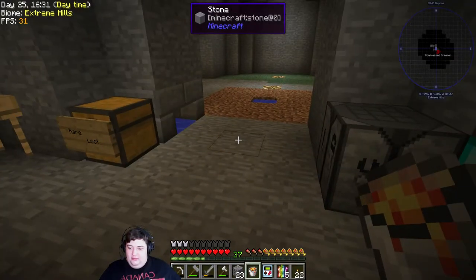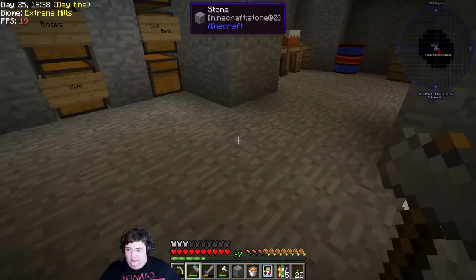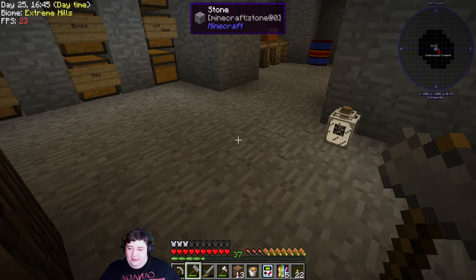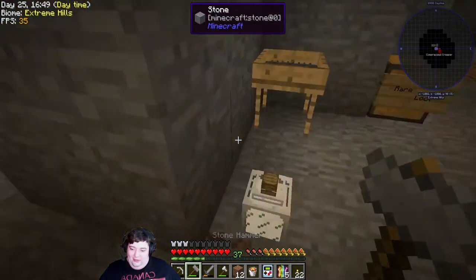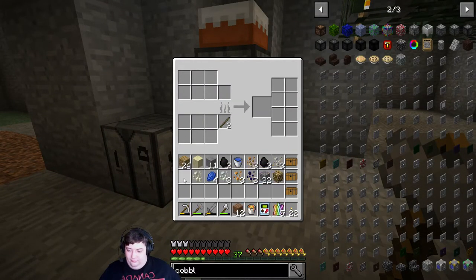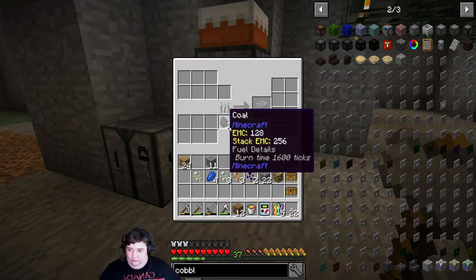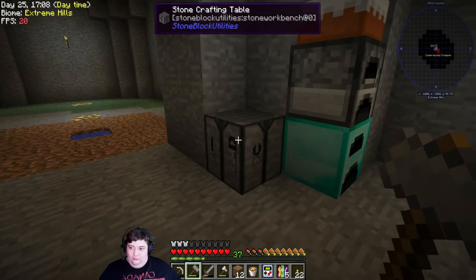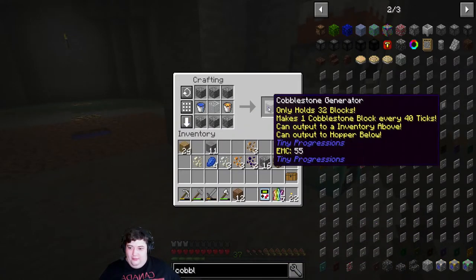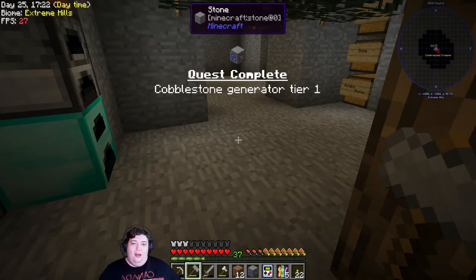I still need glass. I guess I'll make glass the old-fashioned way. Though looking at my inventory I could have just set down a block of dirt and gotten that too. Let's go ahead and cook off the sand, then let's build a cobblestone generator. Quest complete!